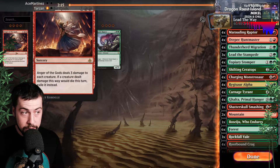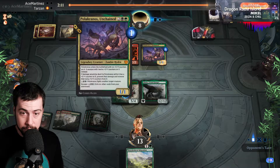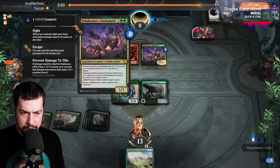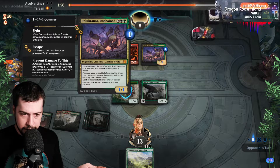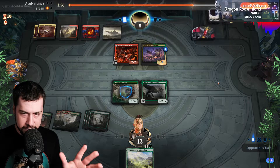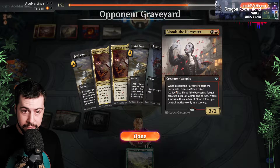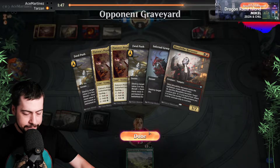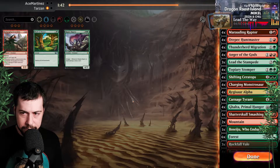Rakdos, though. Anger of the Gods tends to be pretty fantastic stuff. I guess Anger of the Gods wouldn't be dealing damage to Polakranos — they just removed the one-one counters and then it would just go to the graveyard. But still, Anger of the Gods against this deck — hit the Reflections, the Harvesters.